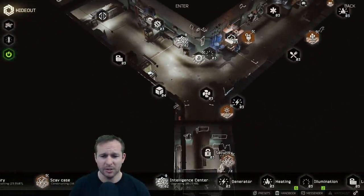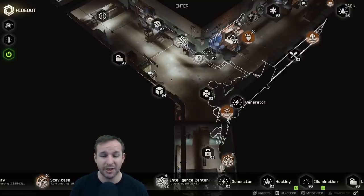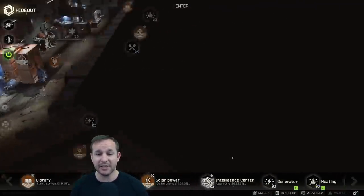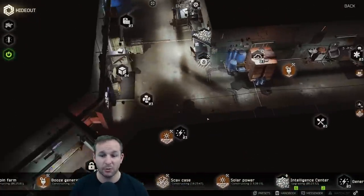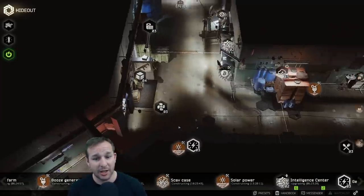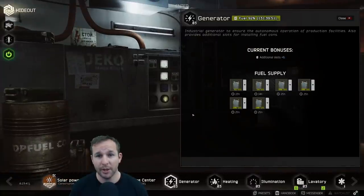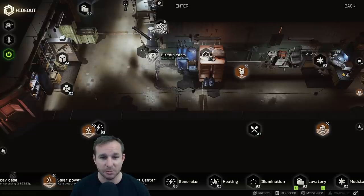Your security and your vents are purely to get other things upgraded. Mostly you want to focus on getting the generator up early, because pretty much everything runs off the generator. The scav case is going to give us options to find items — we don't know what that's going to be like yet, and I'm really excited to show you this stuff. Solar power just reduces consumption of your generator by 50%, and when your generator is fully operational you can have six fuel cans in there, working at double the efficiency.